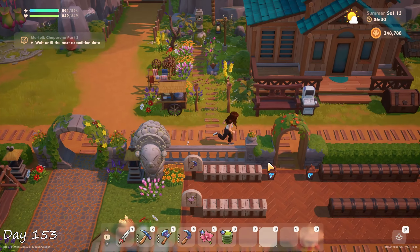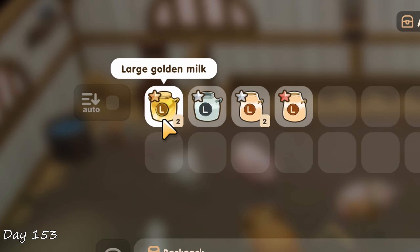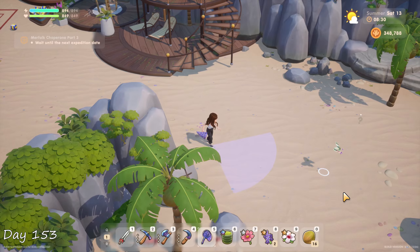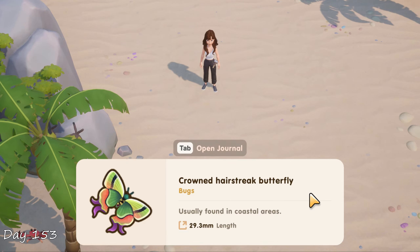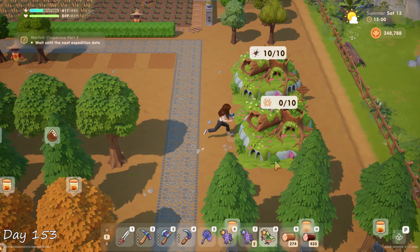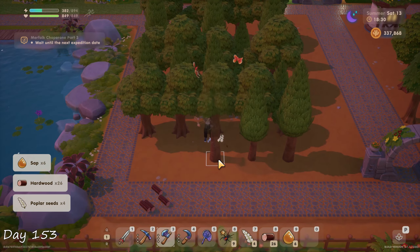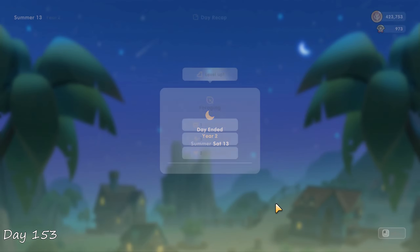Next morning I checked my farm computer and saw there is still a butterfly I haven't caught — the crowned hair streak butterfly. As I was collecting my animal products I had golden milk in one of the auto collectors, as well as a golden egg in the chicken coop — that's pretty fancy. I gave Eva a birthday present, and while waiting for Emma to come out of her house I already managed to find a crowned butterfly. That was a lot easier than I thought. I handed Emma one green tea because it was also her birthday, went into the deep forest to gather hardwood, and on my way got another ground hair streak butterfly which I put into an unused insect house. After going to bed I reached level 10 in foraging.